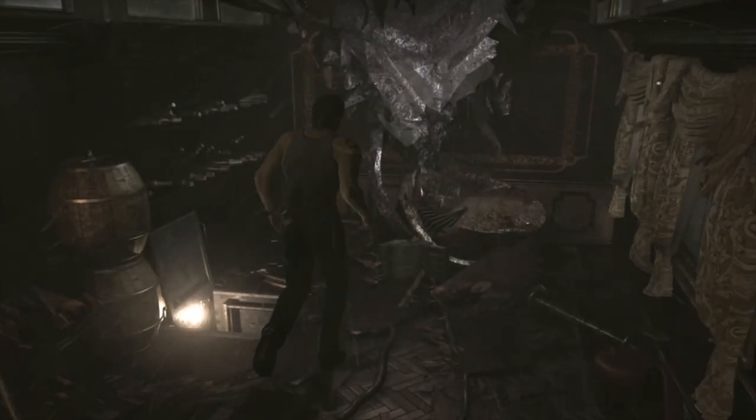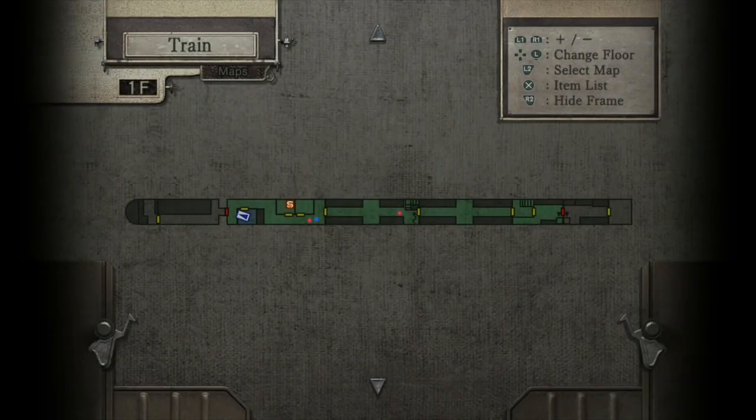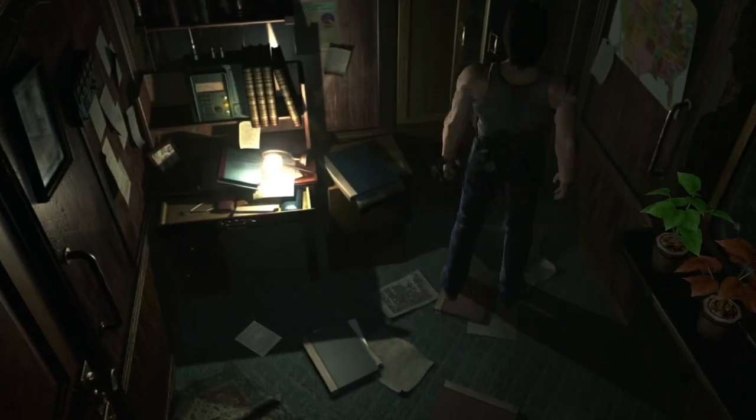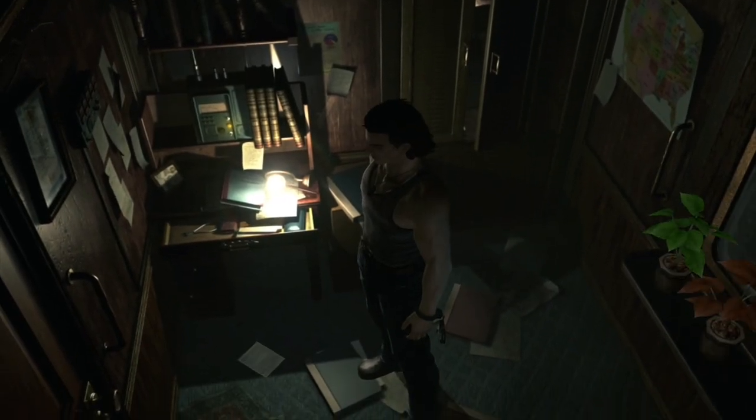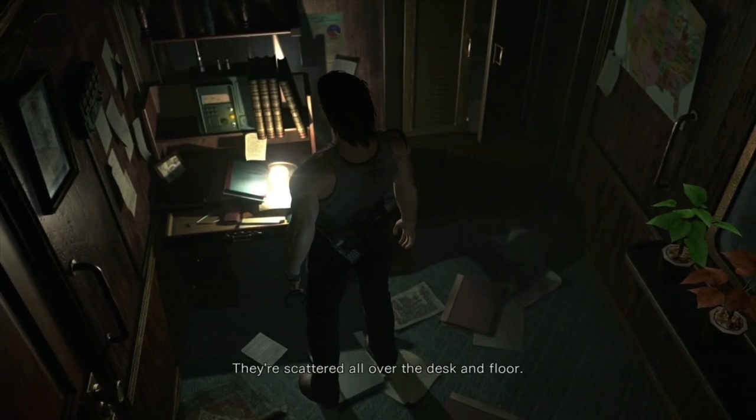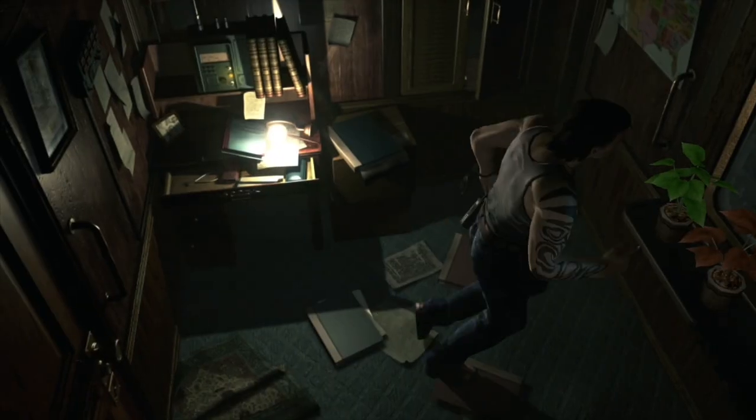I'm grabbing this map now - the controls are really awkward in this one. Third time lucky - you've got the map. Once you've got that come over to this screen, open this cupboard and take the briefcase. There's a file on the floor - quite difficult to see, it's just beneath the table - grab this note from the conductor. Then exit the room.